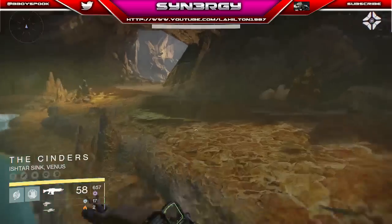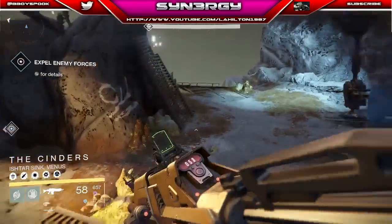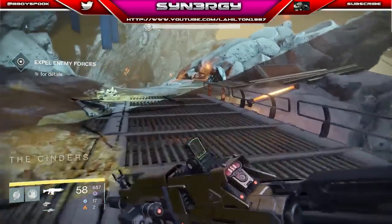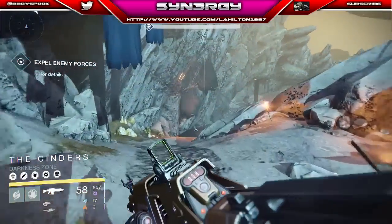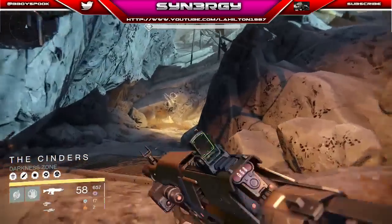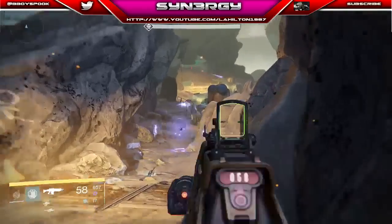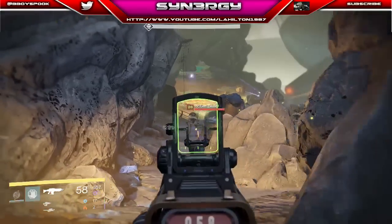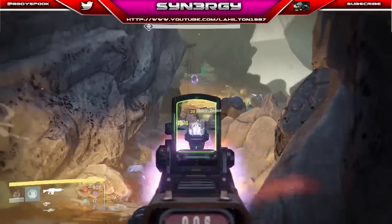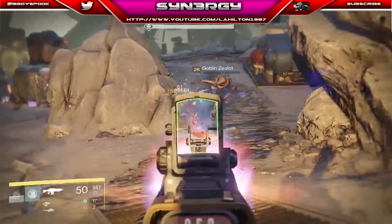The next part is the first main combat room which is going to be a bit of a challenge. You're going to have three sets of waves. In the second wave, just to point out, you'll have three Hobgoblins behind you — use your fusion rifle or whatever heavy arc weapon you've got to take them down fast so they're not sniping you. You can also use Patience and Time or Thunderlord on the snipers.